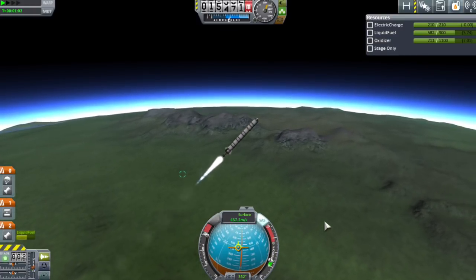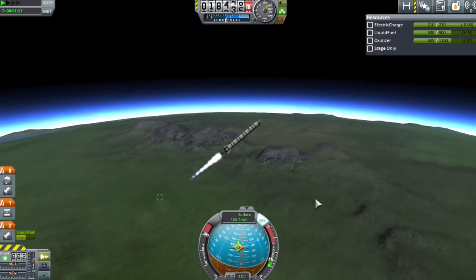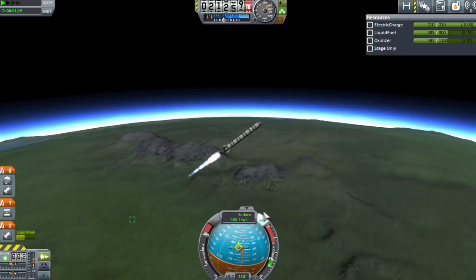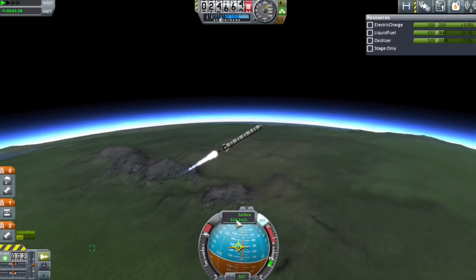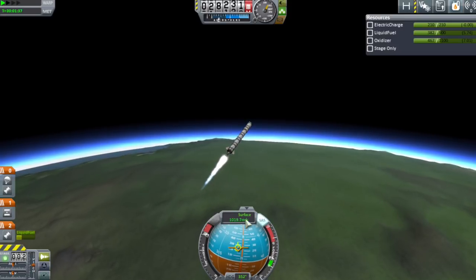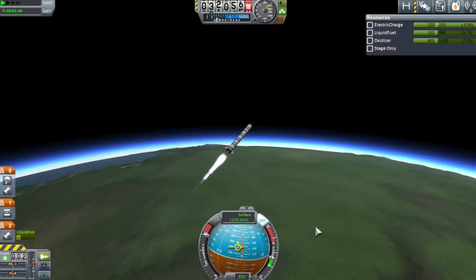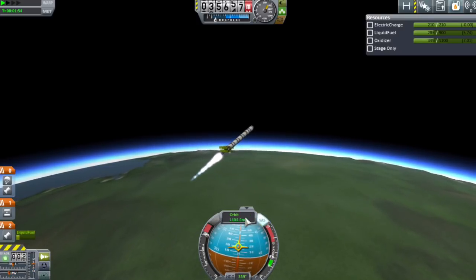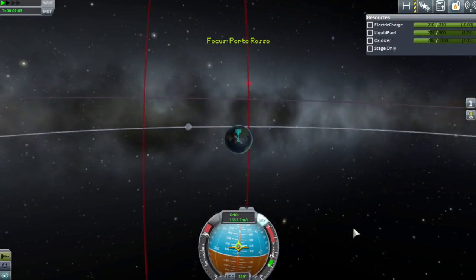We're going to let this thing follow a gravity turn that has more or less been preset by gravity. Because the orbit is so high, there's less of a problem getting your orbit exactly right. Peak speed is about Mach 3 now, and we're getting very close to an exact north-south orbit, so I'm starting to push my nose back towards the north-south vector. This is a best guess — we'll probably not be exactly on it, but that's fine. Once we switch to orbit speed, we can point our nose exactly along the north-south vector and make our way into space.